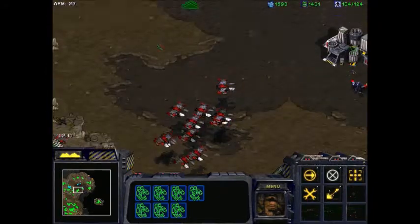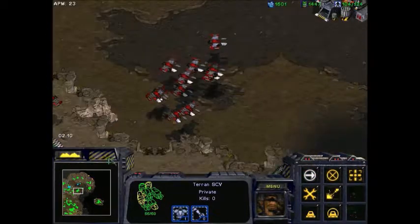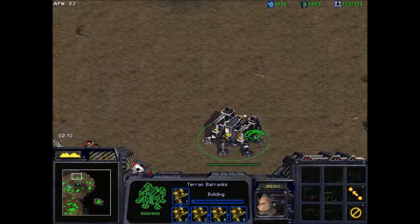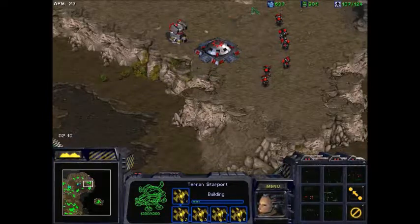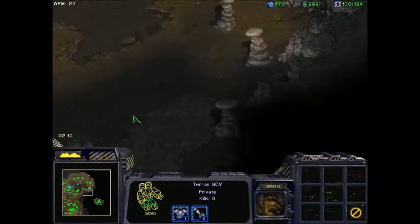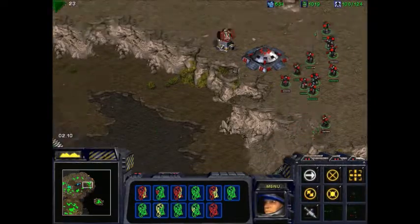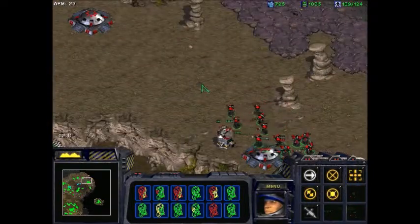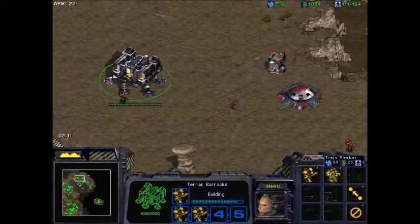You guys see this cluster of minerals? And you have landed here, Unit 8 — which is fantastic. We'll have Unit 9 build more wraiths, just for fun. And there, we'll return. All together for minute three. Good job, Unit 3. Unit 2 is there. Unit 1 is going to be so excited — they're going to get two firebats.